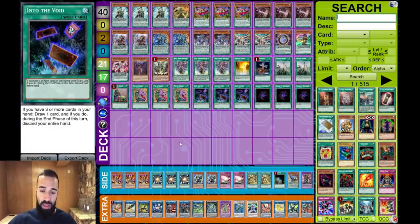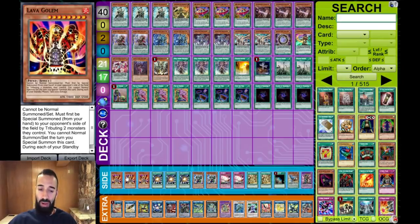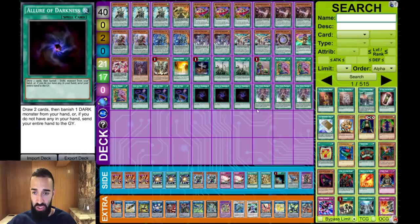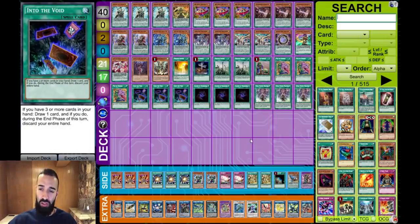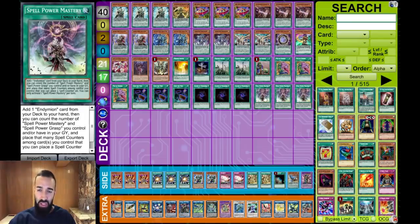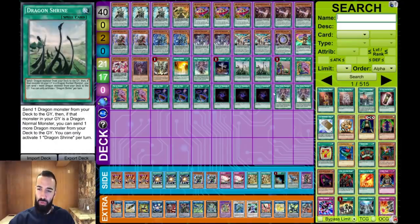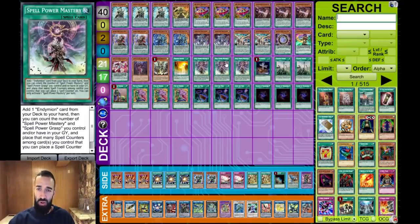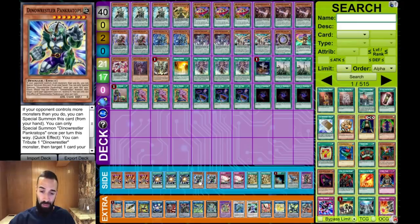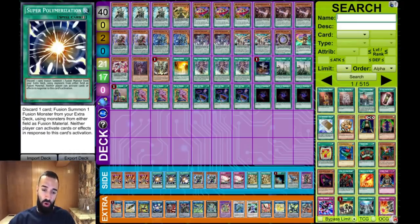Allure - if you're playing Chronograph, Foolish, Dark Worm, Curtain Raiser, play Allure, but if not, don't. The combination of Curtain Raiser, Chronograph, and Allure is huge. Now the side deck: triple Lava Golem, triple Super Poly destroys Thunder Dragon boards. For Thunder Dragon you only have three search spells - everything else is live against Thunder Dragon. It is so easy to destroy that deck. Just take out the three Masteries for three Lava Golem and three Super Poly. Thunder Dragon is literally the bye.